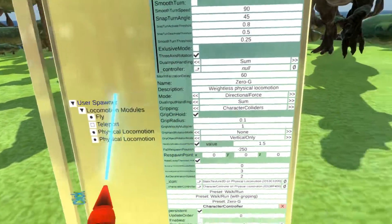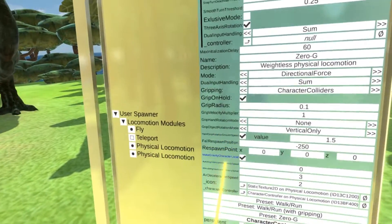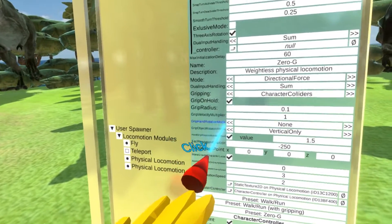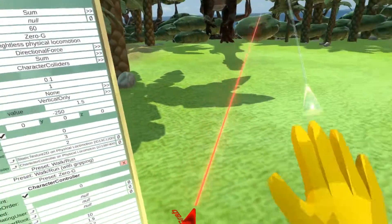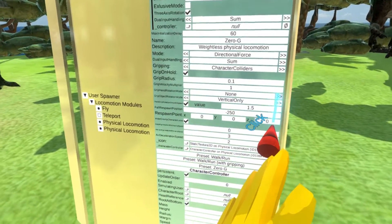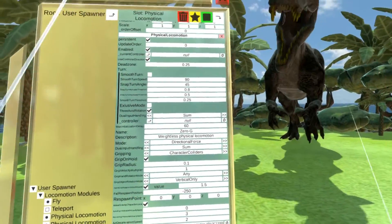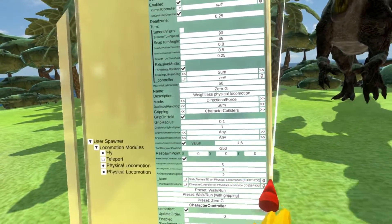I can also enable rotation while gripping, so it feels like floating in water, for example. There's a grip object rotation mode and grip hand rotation mode, which determines how you rotate as you are gripping on an object. This is set to none, but I can enable it to 'any.' You can do vertical only, which preserves your vertical axis, or 'any,' which allows you to reorient yourself in any way you want.